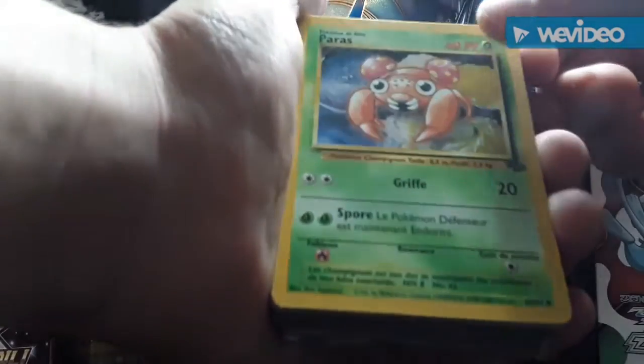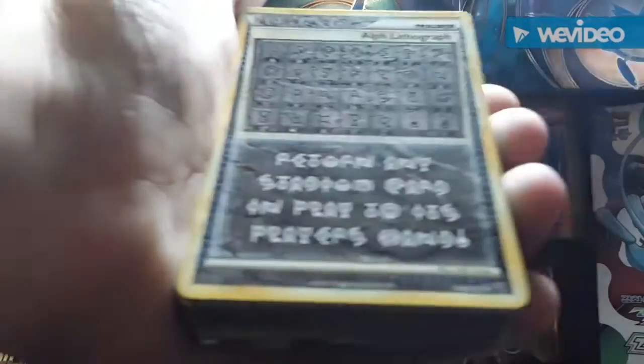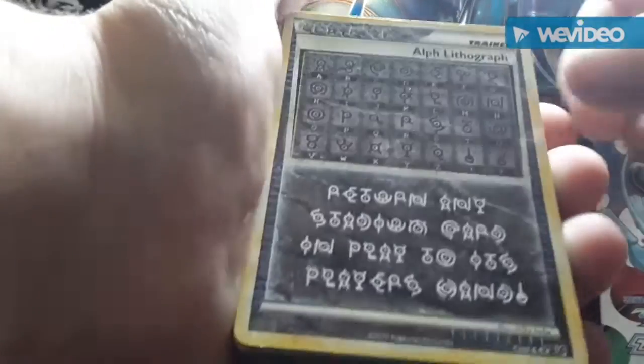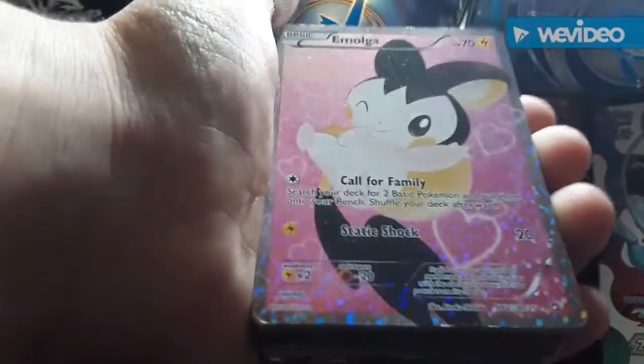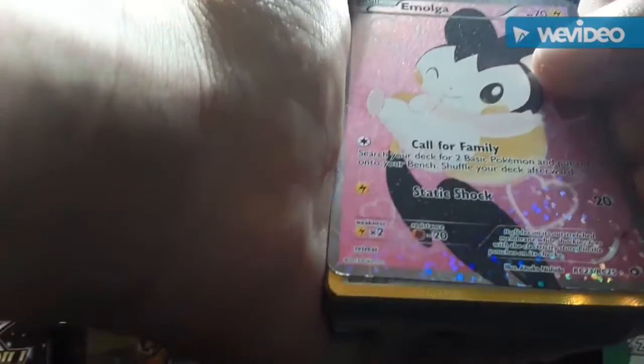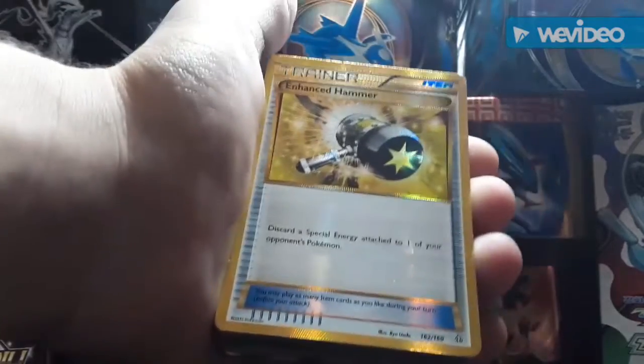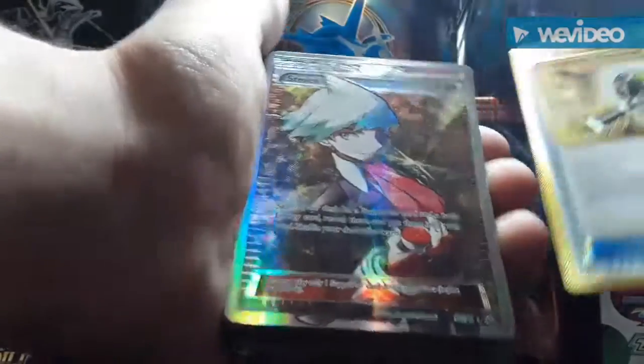First off we got this French Parasect — it's not worth much but I think it's just a really cool card from Jungle set. We have this alpha holographic card which is another really cool one. This Emolga is from some kind of Legends set I forgot which one, and this Enhanced trainer card which I think is really cool.